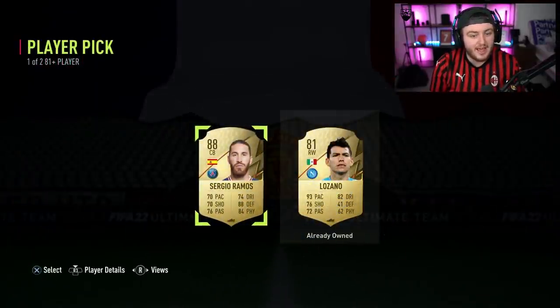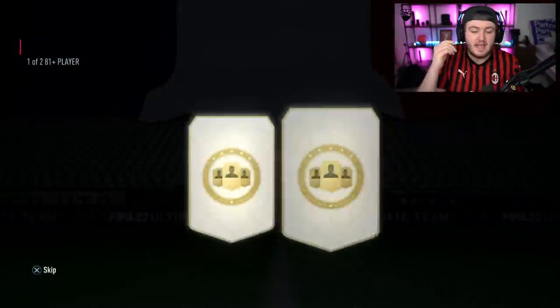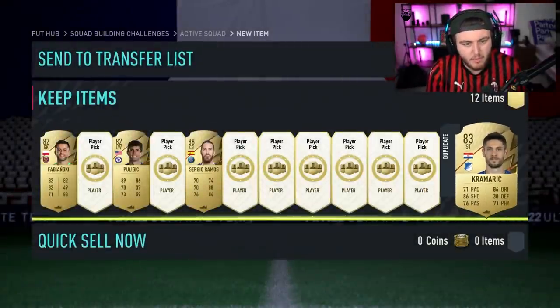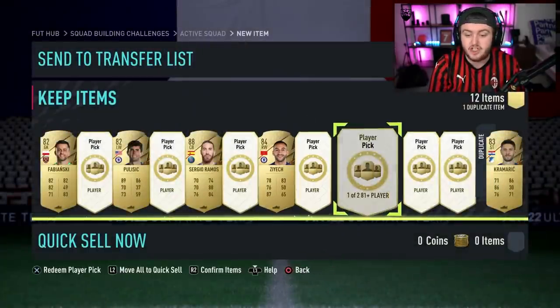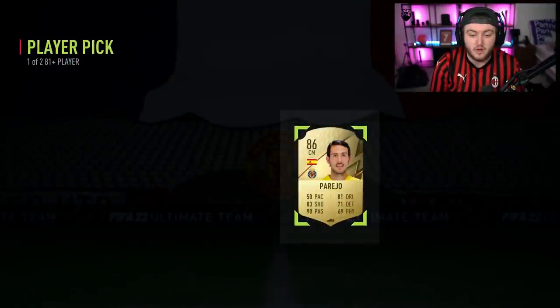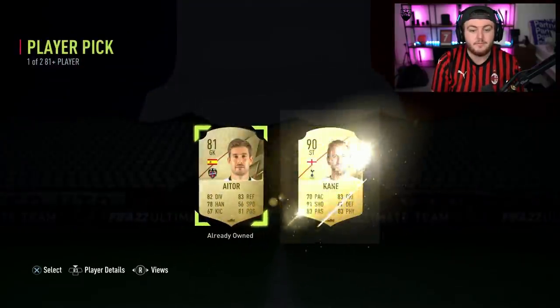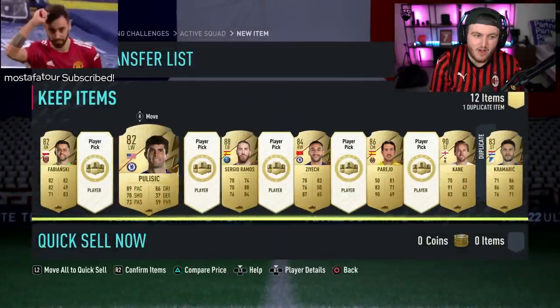First two. 88 Ramos — that's all right. That's okay. We want more of that, EA, please. More like that — not quite Crammerich, more like Sergio Ramos, or maybe a future star as well because they are in packs. Future stars are available, so if we get a future star, that would also be appreciated. 86 Perejo — not bad, another walkout. We'll take that, that's decent. Give us fodder. Harry Kane! Okay, maybe these aren't that bad.